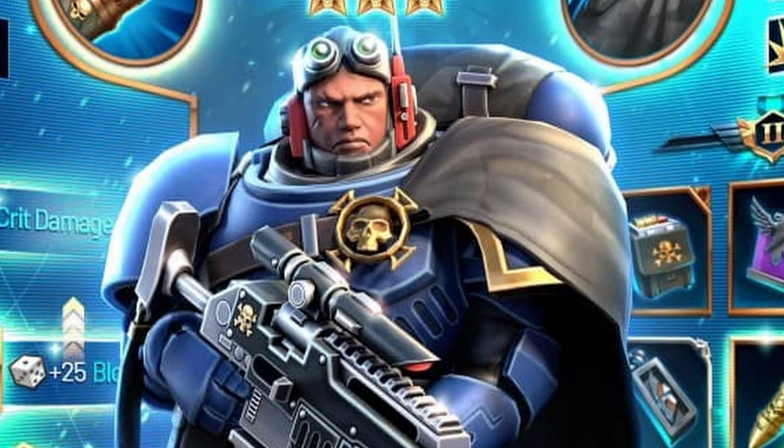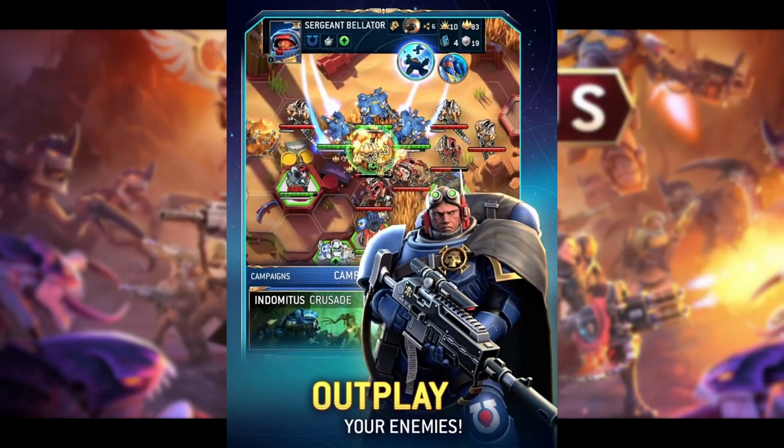We are up against the third boss in the Indominus Mirror campaign, aka Battle 45, and it is Sirtus, the Eliminator Sergeant for the Ultramarine faction. He's a dedicated marksman, and as an Eliminator he haunts the shadows of the battlefield, seeking out targets of opportunity and bringing them down. Then this silent assassin slips away, looking for his next prey.